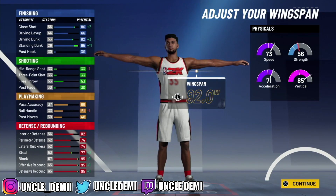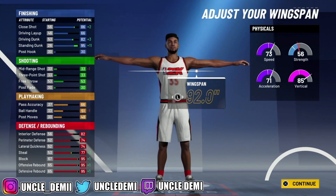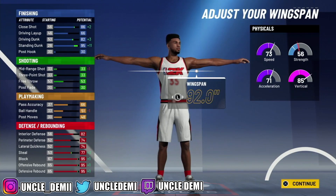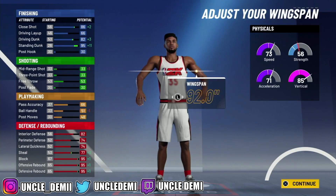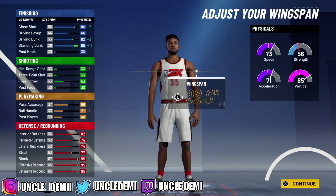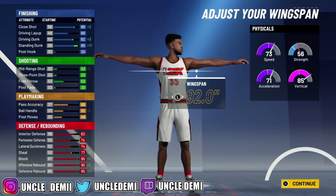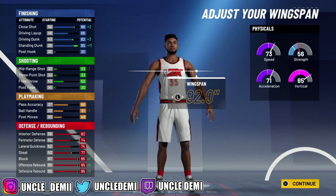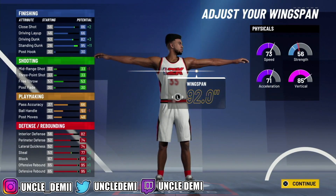With your speed, an 81 speed — listen, the ideal speed you would want to be, to be competitive and stay within anybody, is 80 or above. 81 is good. Obviously it's going to allow you to be competitive. When we're talking about new meta builds mostly for the park, an 81 speed at 6'10 is going to really hold it down for you. You also get a plus 4 to your finishing, shooting, playmaking, defense, and rebounding. At 6'10, you'll still have an 86 driving dunk, so you'll be able to get the pro and elite contact dunks.